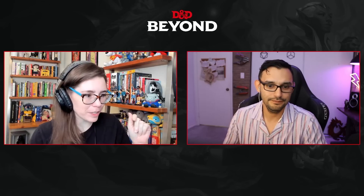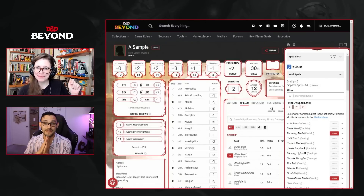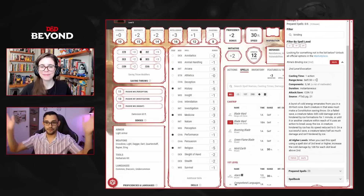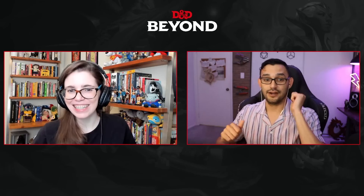The second level-two spell is Rime's Binding Ice, a short-range AoE spell. It pairs nicely with Kinetic Jaunt because it's not a concentration spell — you can have both active. Cast Kinetic Jaunt, run up to a group of enemies, cast Rime's Binding Ice, deal a bunch of damage, and if they fail their save their movement speed drops to zero and they're trapped in ice until they use an action to break free. Then run back out and fire from range.